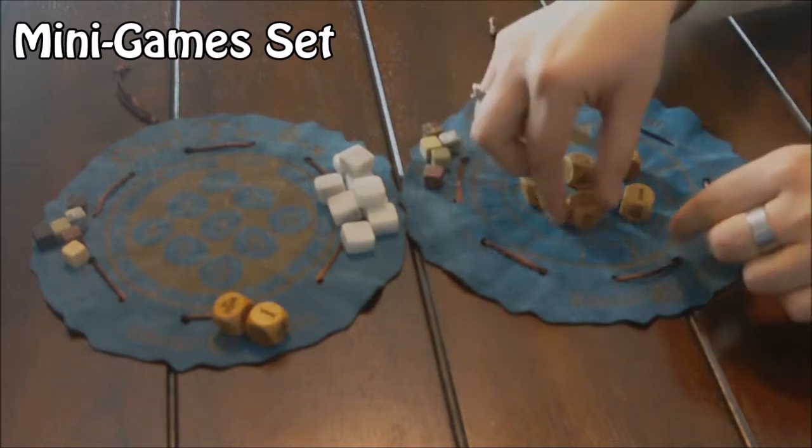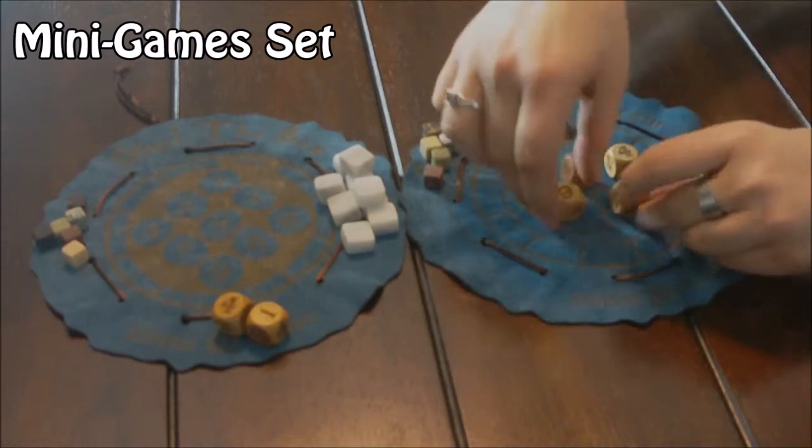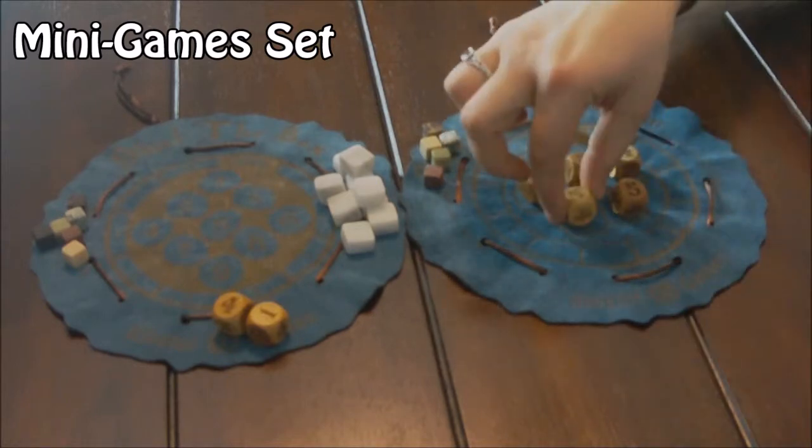After your third roll, mark your score and play passes to the left. Once everyone has taken a turn, the player with the highest score wins.